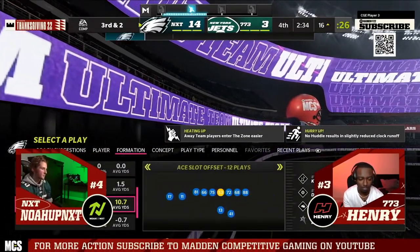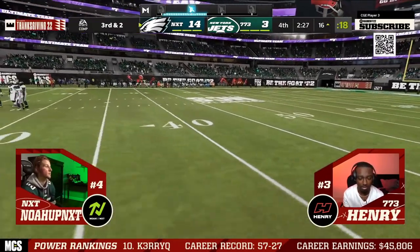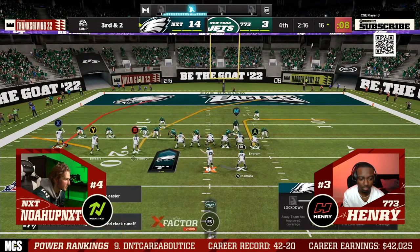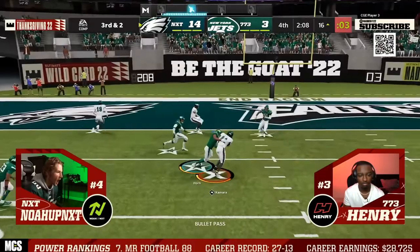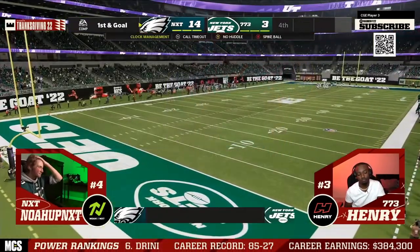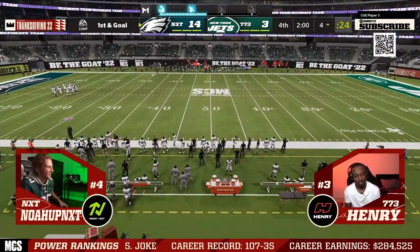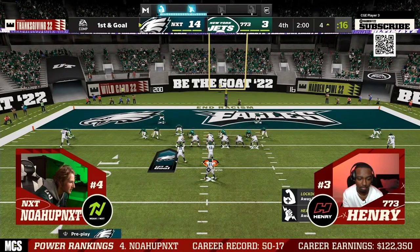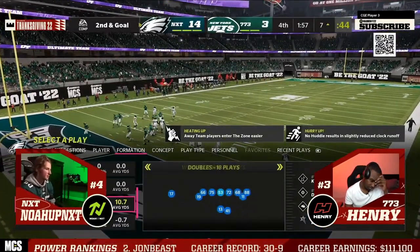For slot corner blitzes: Dollar, Dime 1-4-6, and Dime 2-3-6 Will. For loop blitzing: check out Nickel 3-3 Normal, and also Nickel 3-3-5 — which had a really good loop blitz in Madden 22 and early Madden 23. The Edge Blitz 2 out of Dime 2-3-6 Will was a meta towards the end of Madden 23 — Henry and Wesley both ran it at the Madden Bowl. For crossfire blitzing: Nickel 3-3-5 Odd and Nickel 2-4-5 Odd. For overload blitzing: Nickel 3-3 Cub or Nickel Triple. And for edge heat: Nickel Normal, Nickel Over, and 4-3 or 6-1.